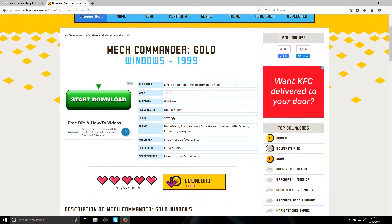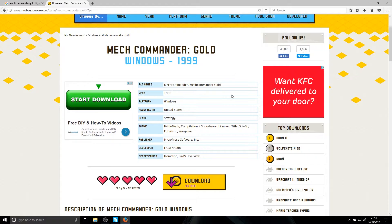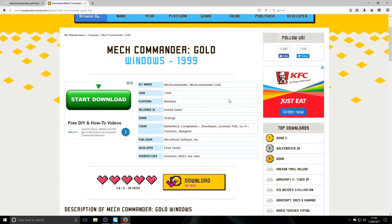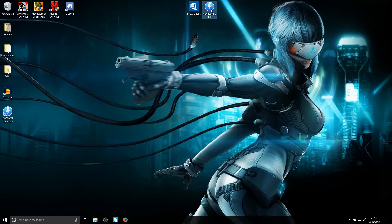As a general rule of thumb, make sure you do check anything you're downloading if you have concerns, but MyAbandonware has never had any problems. Click download and you want the ISO version - it comes in a zip file. Once you extract it, you should get the MechCommander Gold .nrg file, which is what we're going to mount to our virtual disk drive.